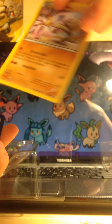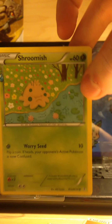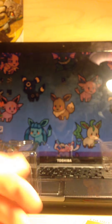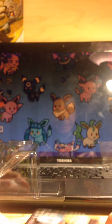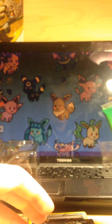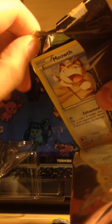Next one: Hitmonlee, Shroomish, Persian, and a Pokeball card. Oh my gosh, I love this card, it's so cool. I doubt I'll get another Full Art in this pack, but who knows. I really want the Sylveon — even if it's not a Full Art, Sylveon is like my dream card from this set. Or one of the Evolutions — are there more than one Evolutions? I don't remember.